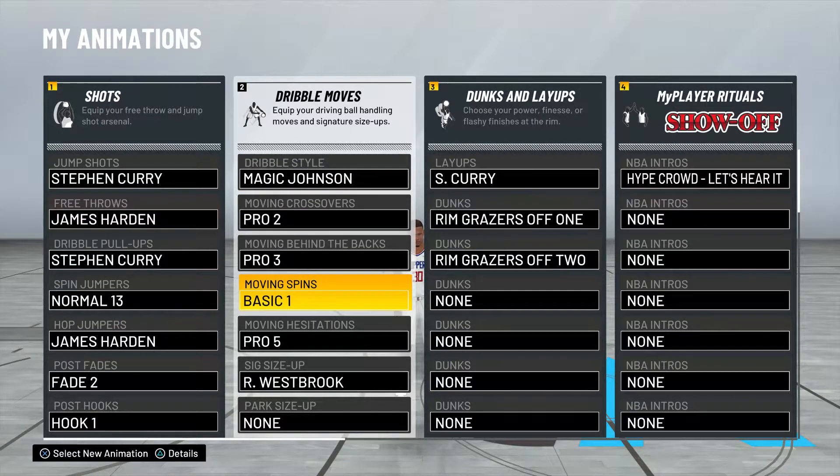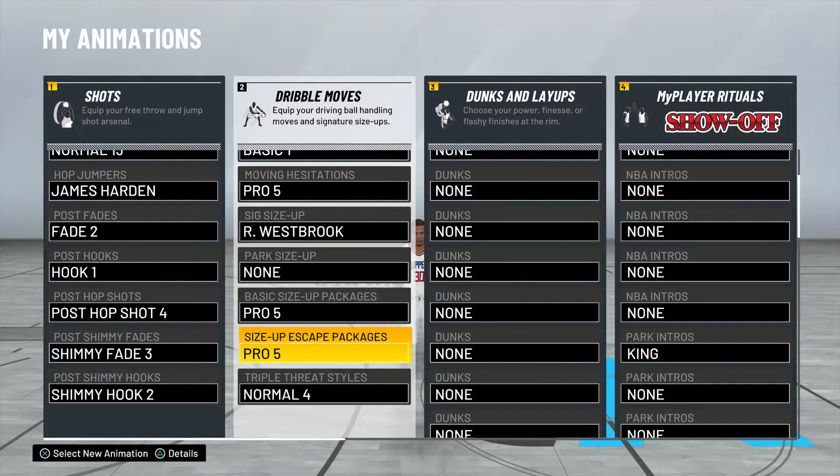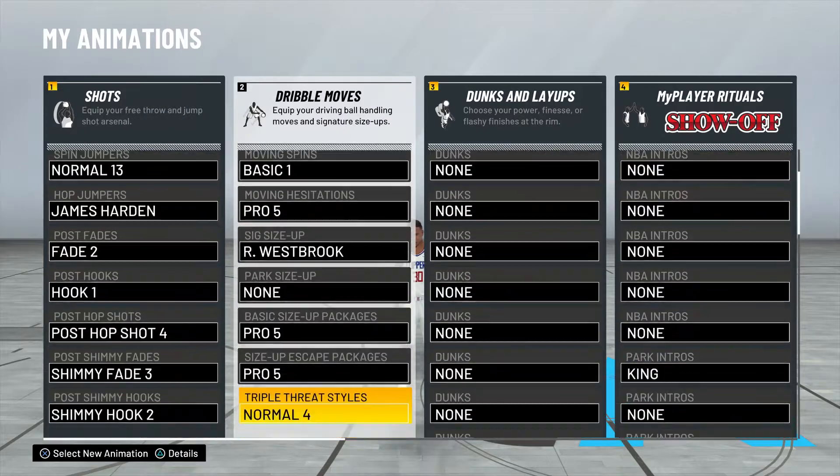For moving spin, Basic 1 is definitely important — you can also use Pro 5, but Basic 1 has been working for me. Moving hesitation Pro 5 is really good, definitely recommend that. All these are pretty much solid. You're gonna need to put all these on to get all the animations I'm about to do.